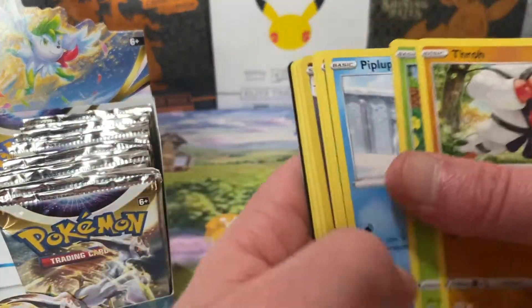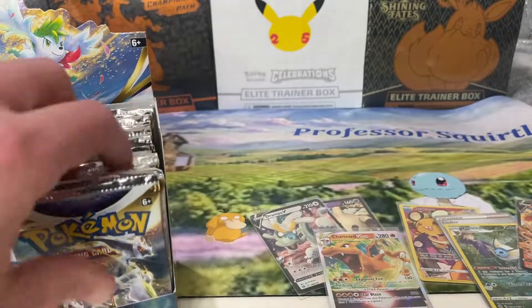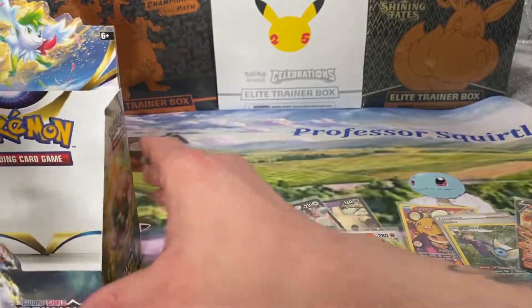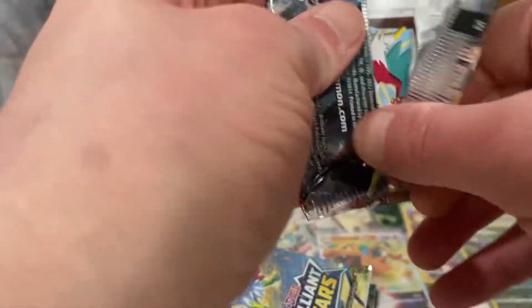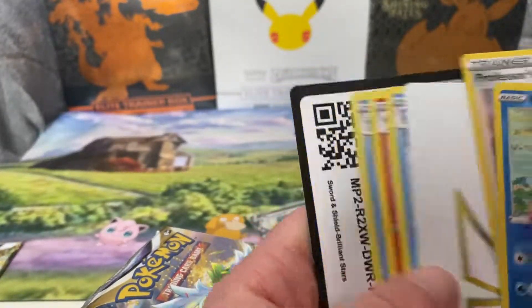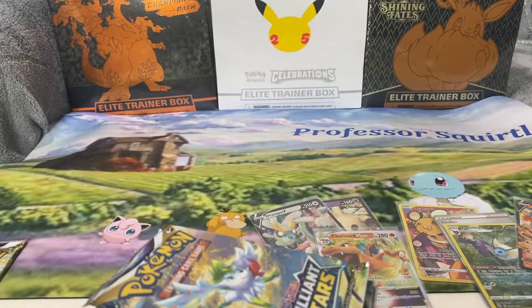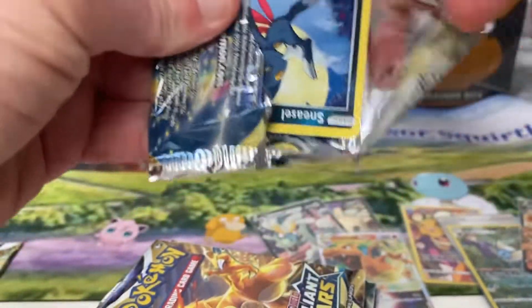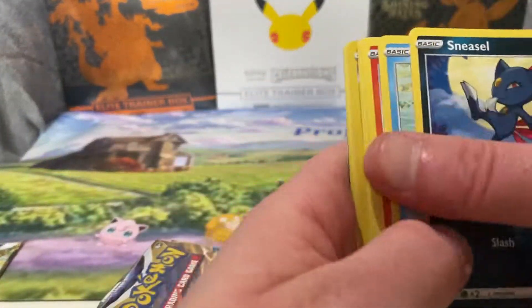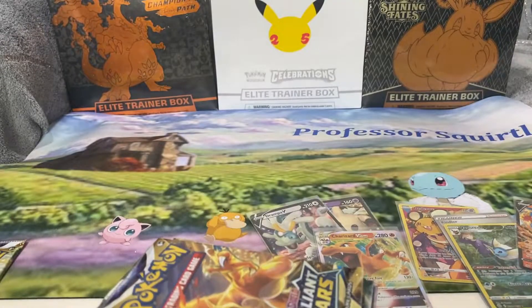We'll save that one for last to see if there's anything in it. Professor's Research and a V-Star marker — I went to say Professor's Research and V-Star all in the same phrase. Tell you what, this is definitely a lot of fun.